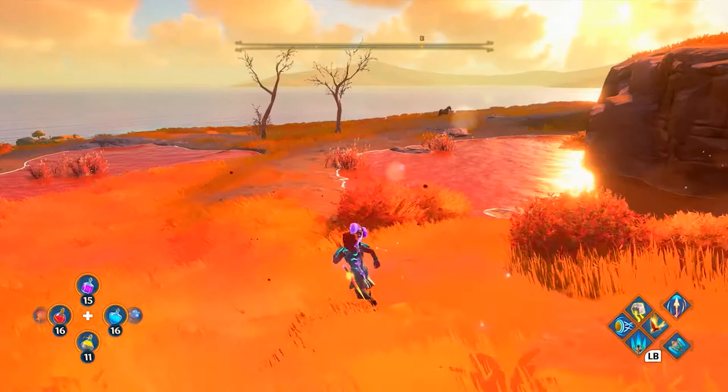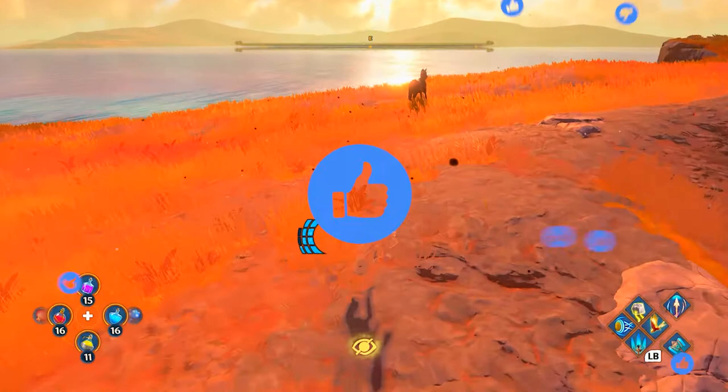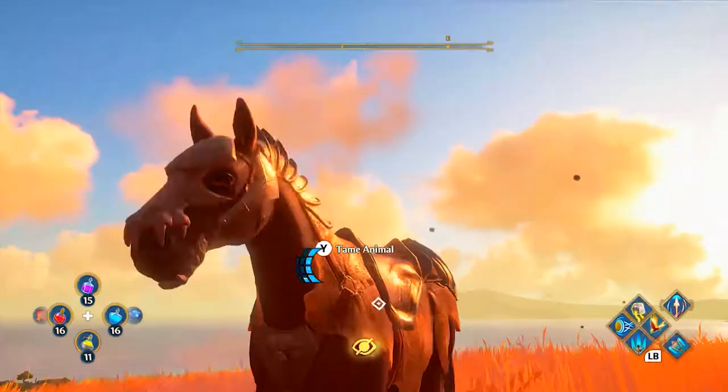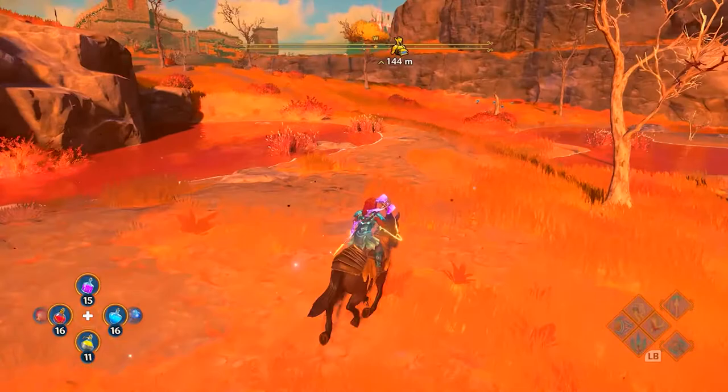That's the best option because the horse literally cannot see you, so you can get up close very easily and quickly. We'll turn invisible right here and walk up to him while in crouch mode. This guy looks absolutely amazing — he's got a bunch of armor on. And there we have it, we have a brand new level three mount!